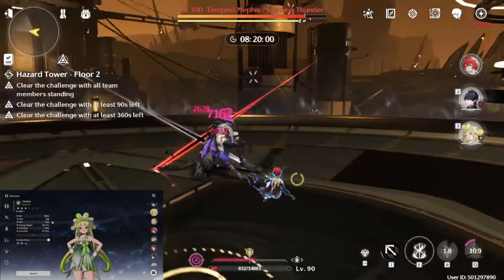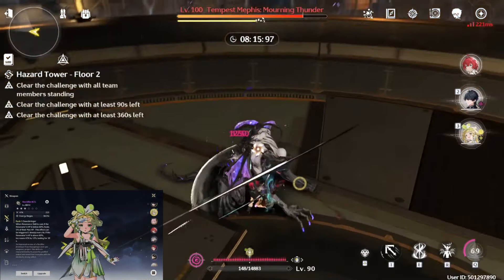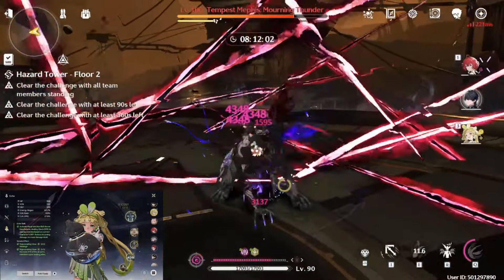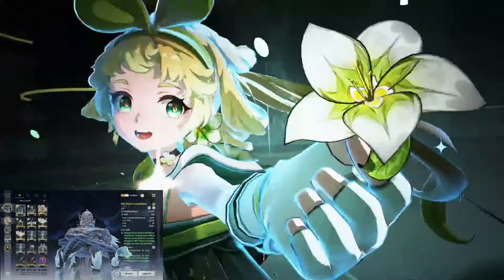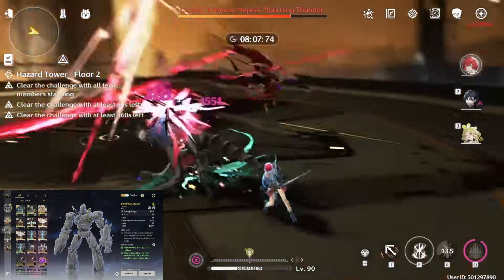Here is Berina's build — she's S0 and it's basically the same build as Baishi. Sadly I don't have Variation, the 4-star weapon from gacha that generates Concerto Energy, so the Forge 3-5-25 is what I went with for now for Energy Recharge.